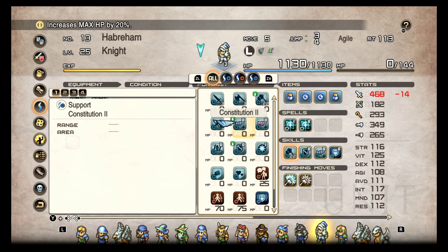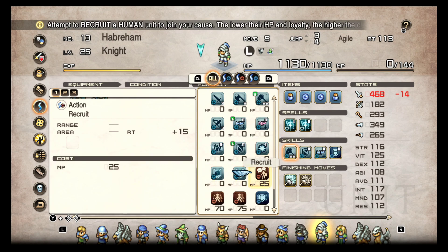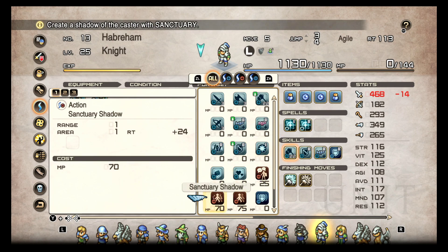We have standard HP and MP buffs, Pincer Attack, and Rampart Aura, which extends an aura around your character — enemies cannot move more than one tile through it, so it slows down and holds the front line really well. Sanctuary prevents undead from entering within four tiles immediately adjacent to the unit. Then your charms include the Recruit command, Sanctuary Shadow, and Rampart Aura.